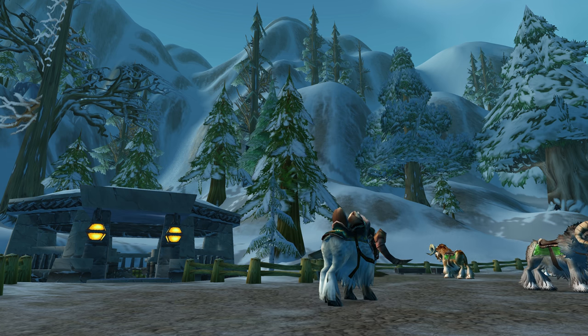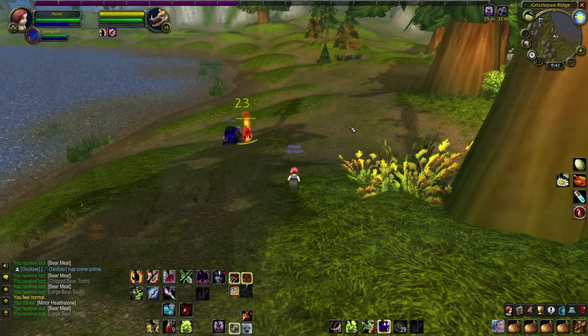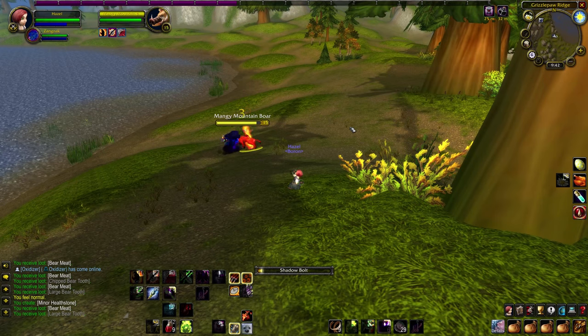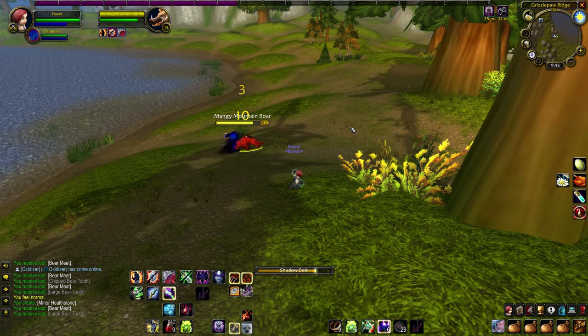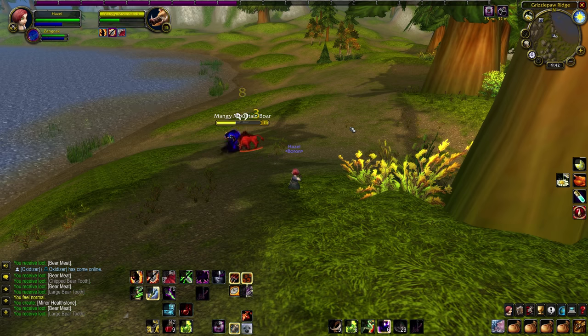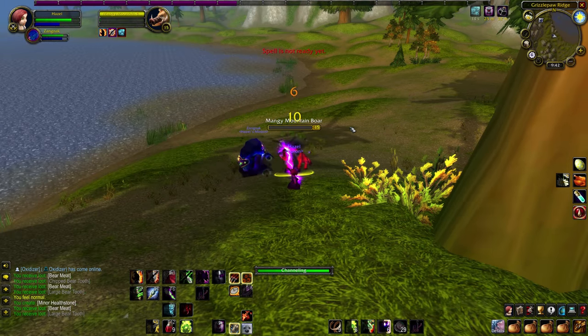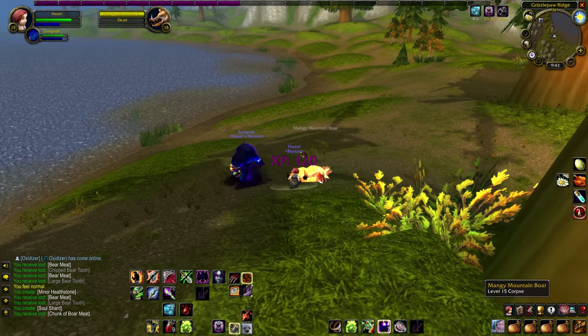Faction rep comes largely from questing, so I recommend picking just one faction and hunting down quests from them. Do keep in mind that Warlocks and Paladins do not need to buy their level 40 mount, so if you're playing one of those, don't stress so much. Also, half the fun in Classic comes from following your heart — so if you feel like you want to train every skill and level professions and be broke as a bucket, you do you.